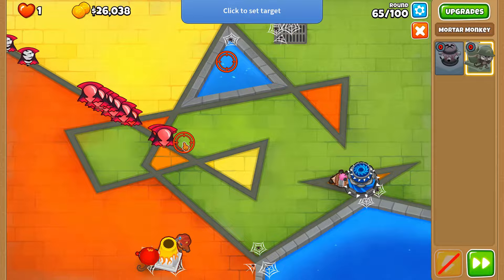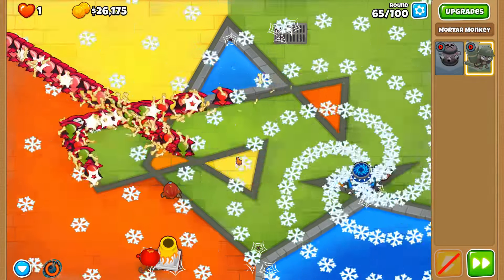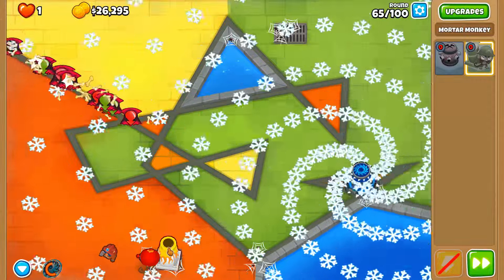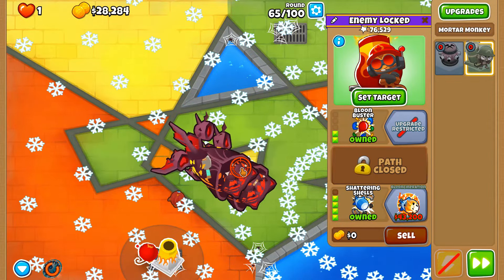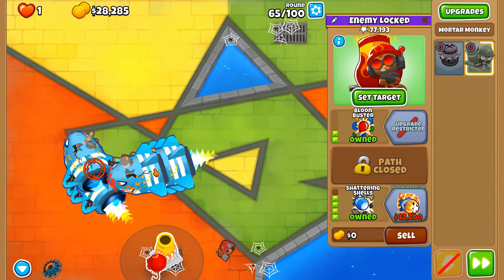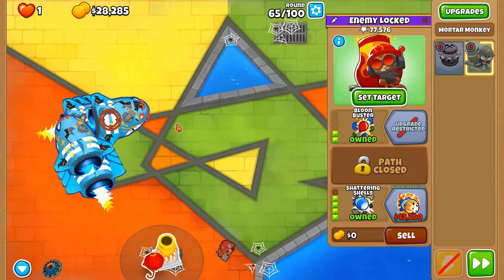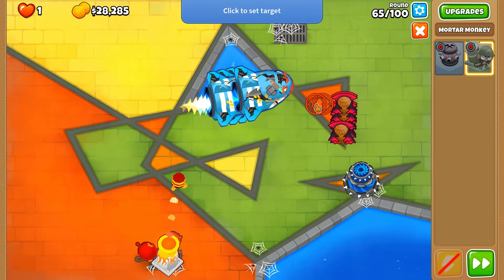This is why we need the attack shooter at the back of the map rather than interrupting the damage of the Shattering Shells. If we can get them all down to ceramics, we can wipe out the rest using the Super Maelstrom ability. From testing, round 95 is the only one that's going to be a huge problem. You're able to do round 98 very well with the Incineration because if you get MOABs down to ceramics, the Super Maelstrom will take care of everything from there.